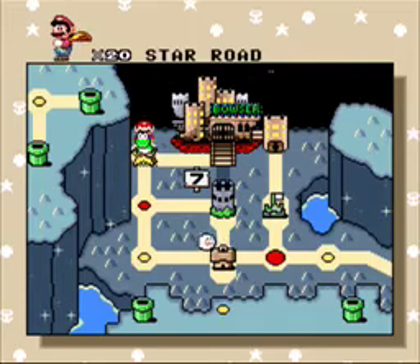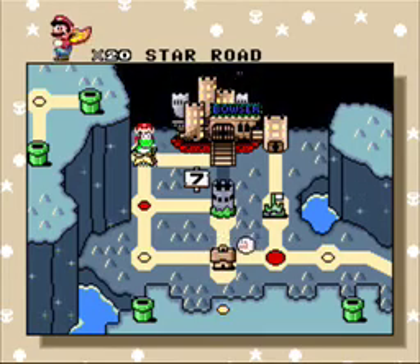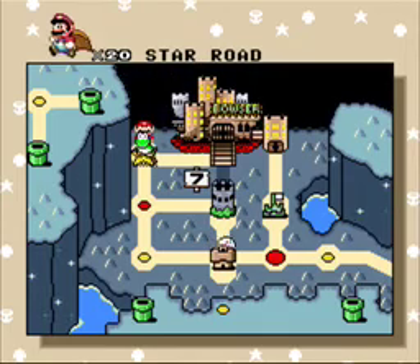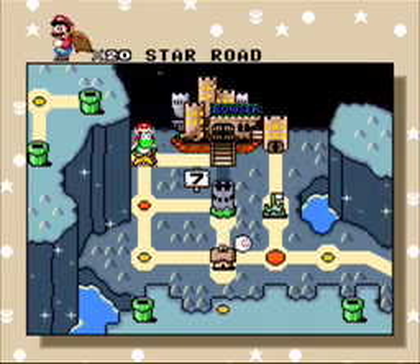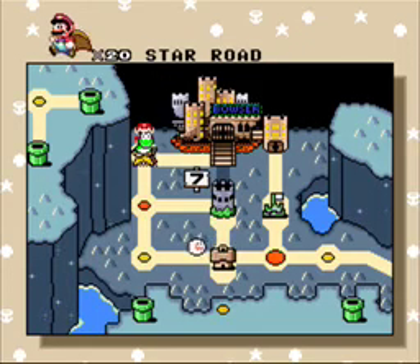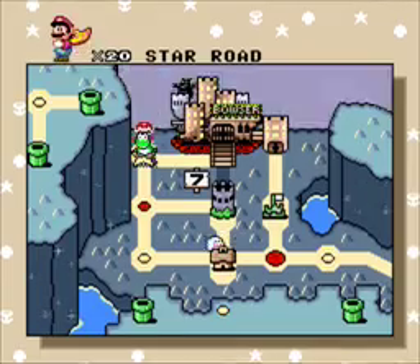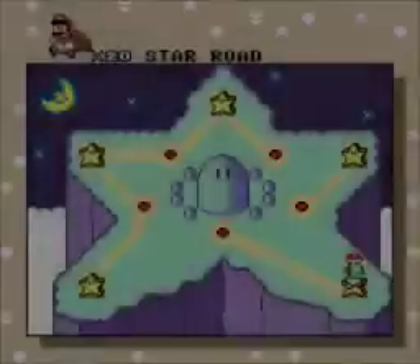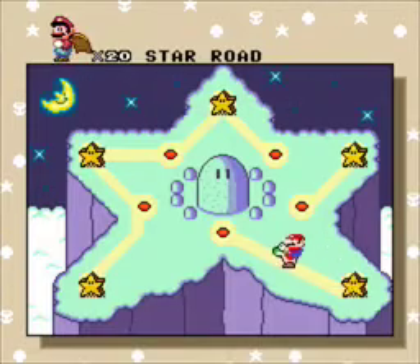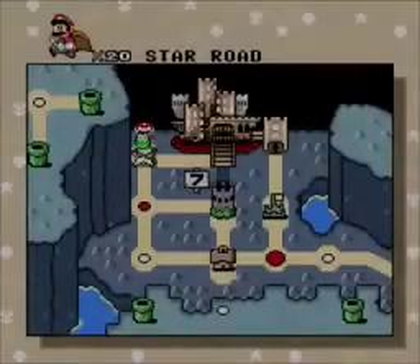Hey everyone, Dan Central here, and welcome to part 23 of my Let's Play Super Mario World playthrough. Just over a week it's taken me, and this is now the last official part of me completing the game. As you can see I've created another entrance to Star World, and that's the last entrance. I've now found all five entrances to Star World, because that's one of the tasks in this game to find all five, and I found all five.